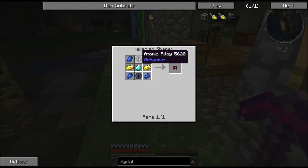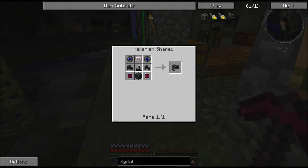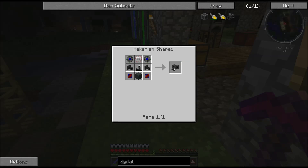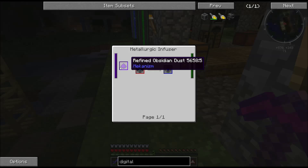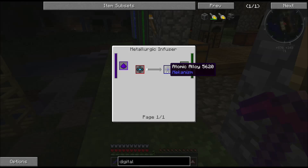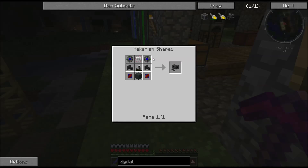The atomic alloys use gold, diamond, and more. They're made in a metallurgic infuser - first you need the enriched alloy, which you then put in there with diamond. Then to get the atomic alloy, you need to put the reinforced alloy in the infuser with compressed obsidian or obsidian dust, and that gives you your atomic alloy, which is basically the top tier of the alloys.